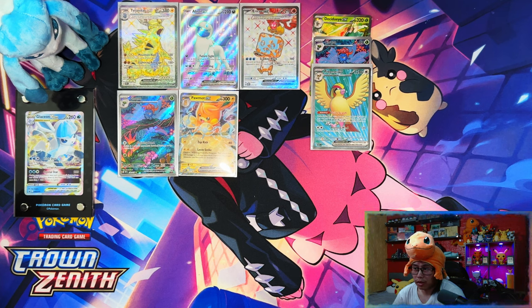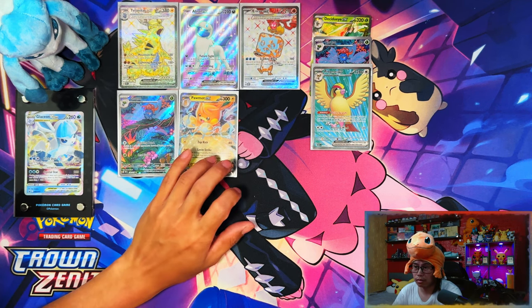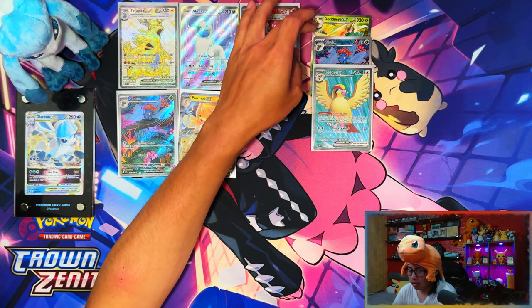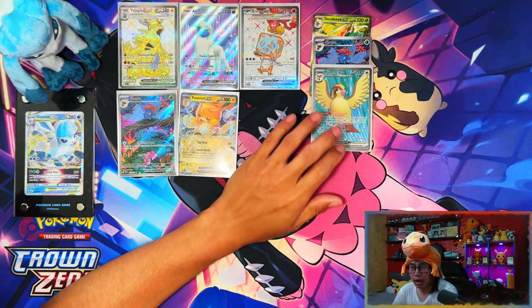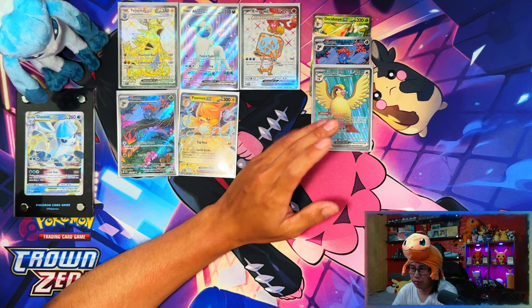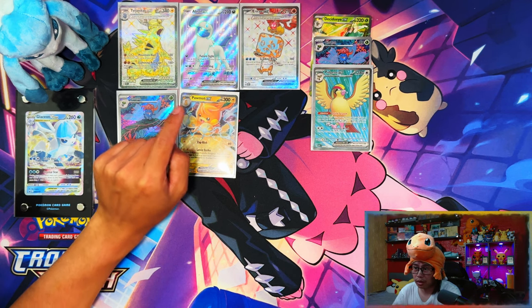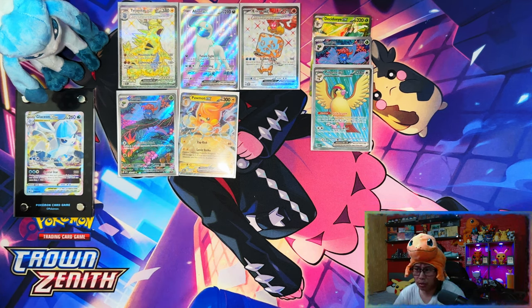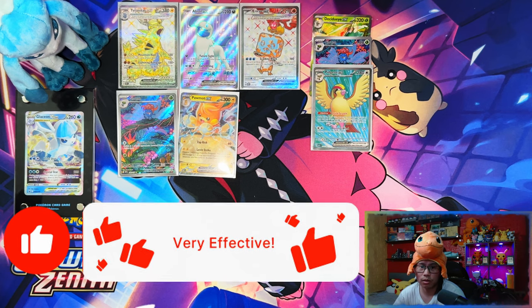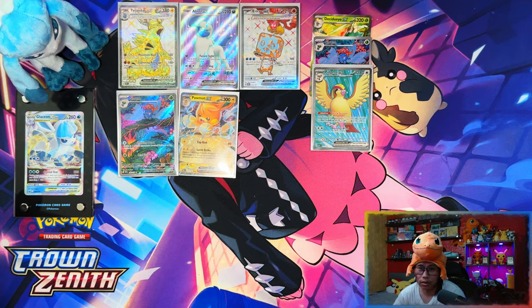That was the Pokemon Center Elite Trainer Box versus the retail Elite Trainer Box. The Pokemon Center one had five hits, three being full arts, an illustration rare, and an EX. The retail one came out with a full art and an illustration rare — not bad for a retail trainer box, but the Pokemon Center one was exceptional. If you enjoyed the video, please leave a like, subscribe, and turn notifications on — giveaway at 500 subscribers. Thanks for watching, see you on the next one, peace.